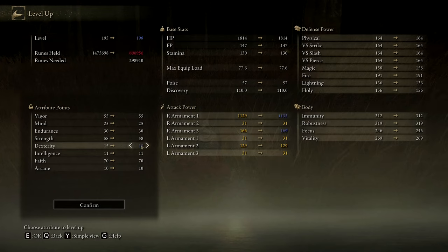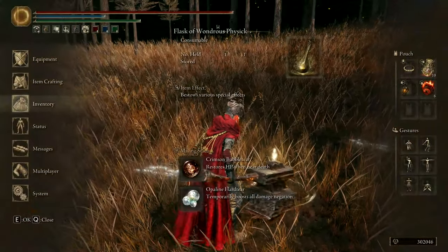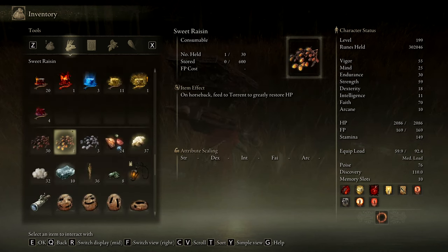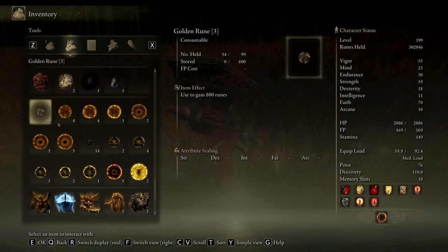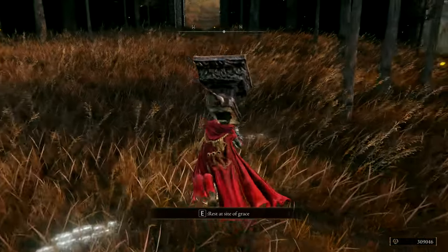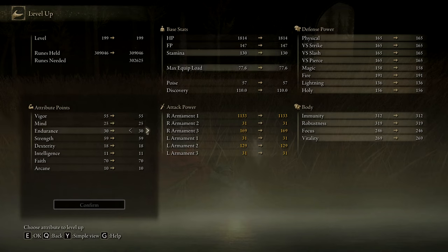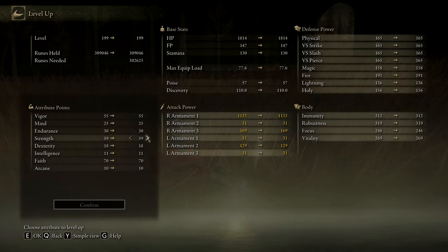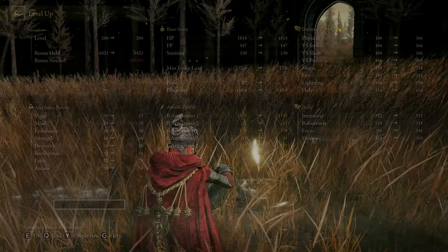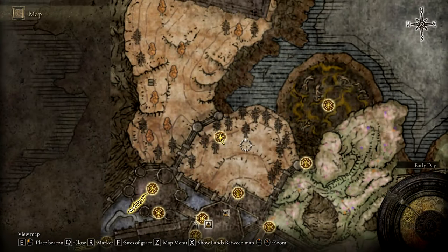I want to get Dex to 18 because I'm tired of having to swap in talismans to use a few of the weapons, and then Strength - I wanted to go up to 60. We don't have enough by like one, so let me use one of the 20 million runes we've been grabbing. I was farming that wreath from the Celebrants' village and all their weapons - they drop level 3 runes anyway. Level 60 - there you go. This is it, the final state of Butthole - the character is complete and perfect.